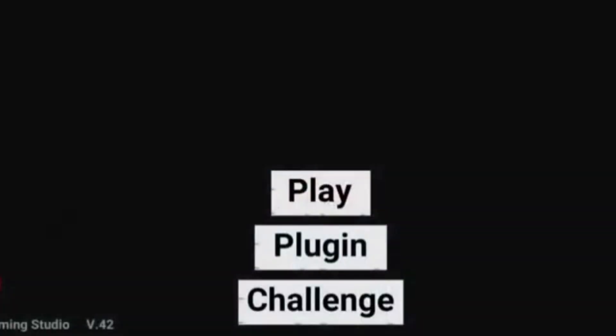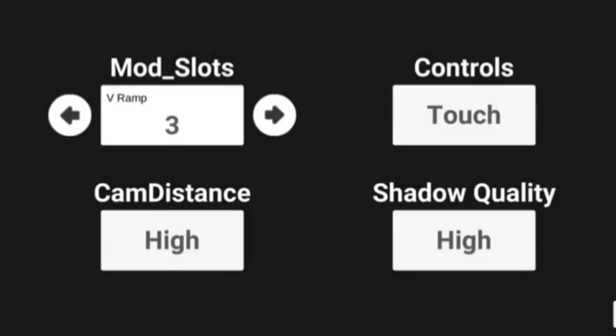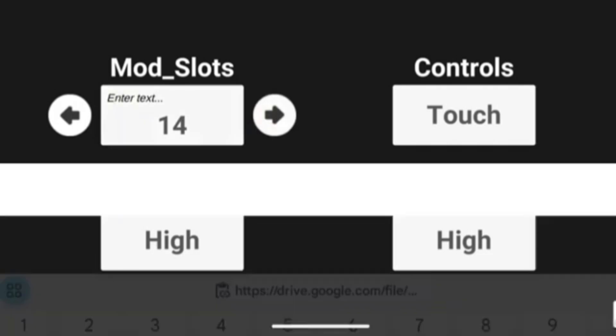Then you will open the game — you can send it to the game. There will be a slot in the slot. Going to the game, select the slot. You have to select the slot.